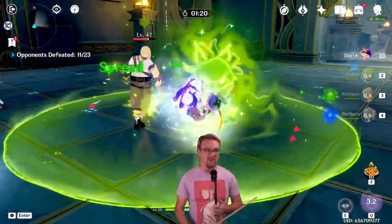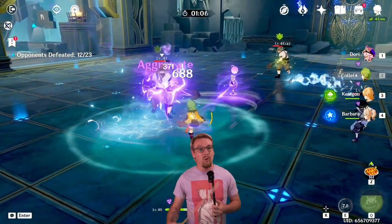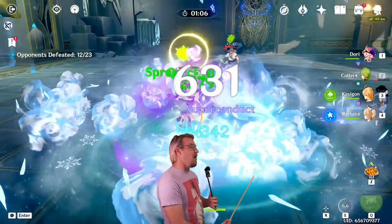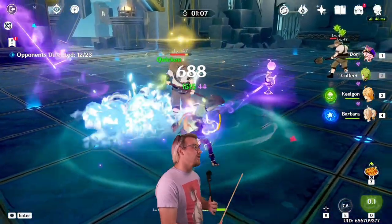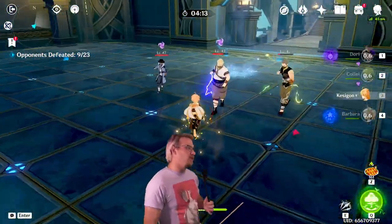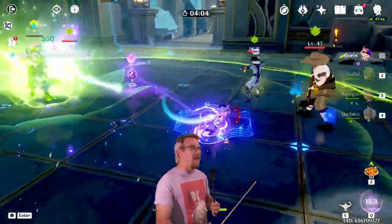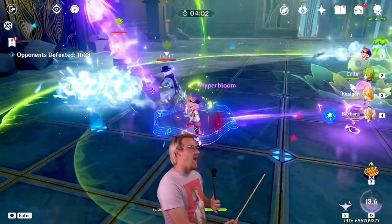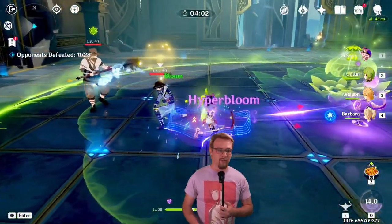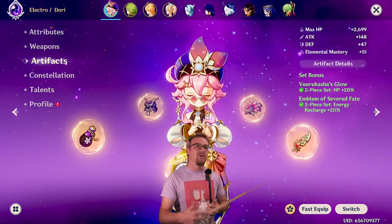That is from Dory's burst being connected to Kaeya. If this line touches another enemy, it will apply Electro, making it very good for keeping the Quicken Aura on enemies. So if you have a character like Dendro Traveler or Kaeya, you'll be able to keep the Quicken Aura on them fairly regularly using Dory, as well as Dory energizing or battering your other characters and healing. Dory can also trigger Hyperblooms — that's a non-standard build, but she can do it off-field with her skill. You can have her burst connected to your Hydro or Dendro driver, creating Blooms, then run circles around the Genie Lamp triggering Hyperblooms.